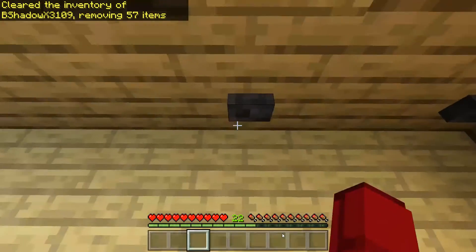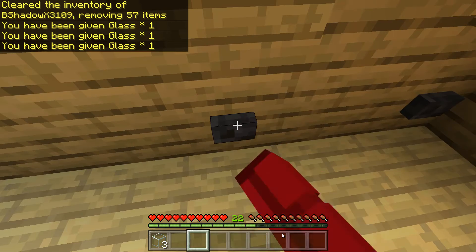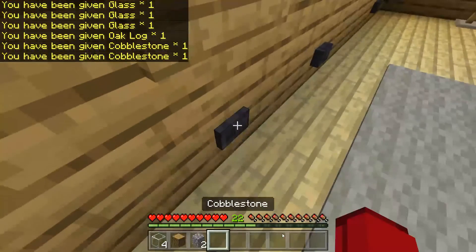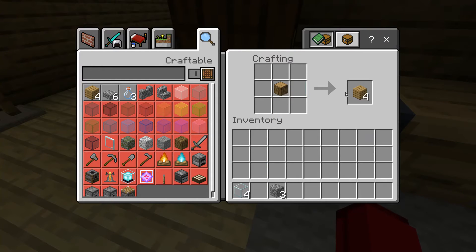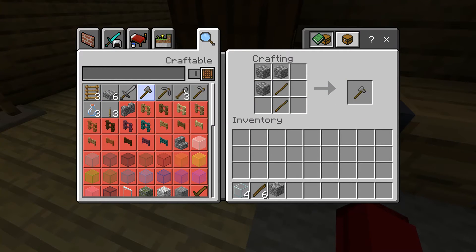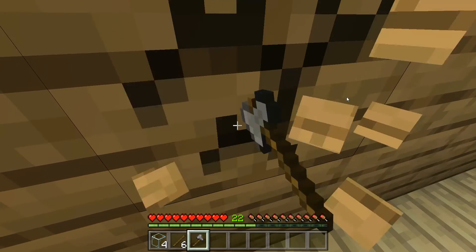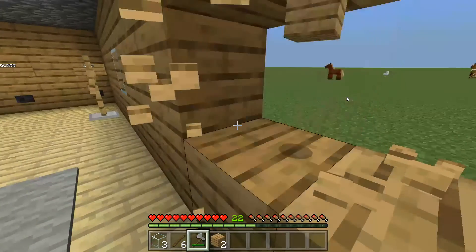Glass can be used for windows. Let me get a cobblestone axe real quick. And we'll just add some windows to the build here.